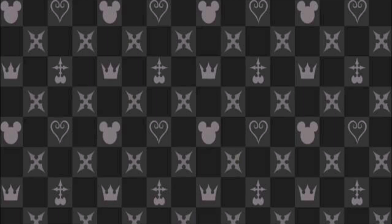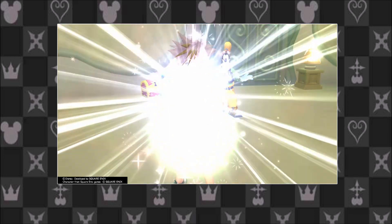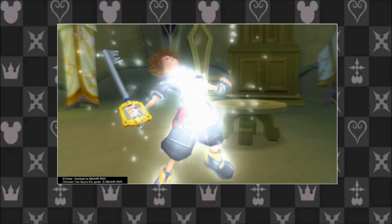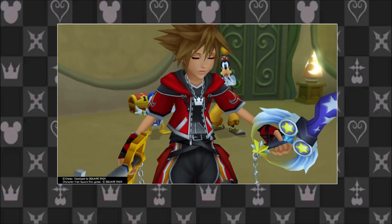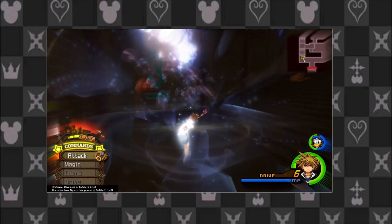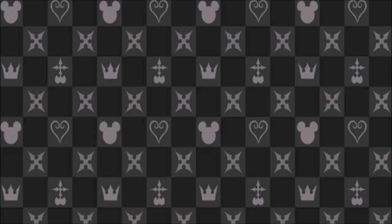Sora first gained access to Drive Forms from the special clothes he gained from Flora, Fauna, and Meriwether in the beginning of Kingdom Hearts 2. By activating Drive Forms, Sora was able to change the color of his clothes and allowed him to dual-wield. When Sora activates Drive Forms, he is first surrounded by a casing of light, which would then burst — which could also blow back enemies — and Sora would then transform. What Drive Forms actually do is link Sora up with something to gain access to powers, allowing him to awaken his inner potential.